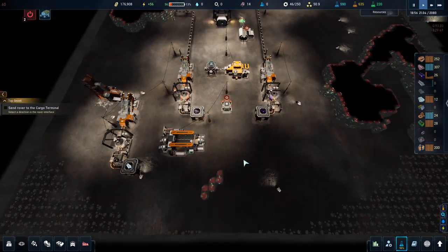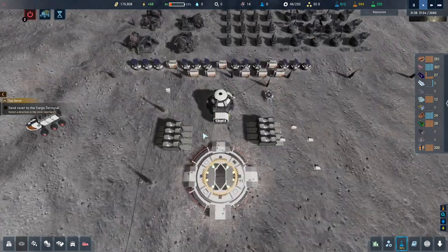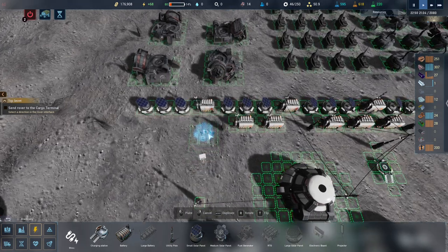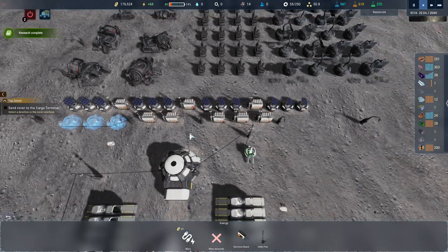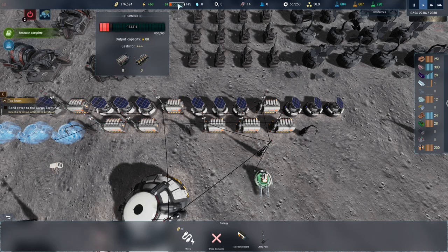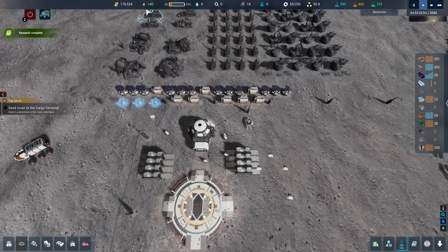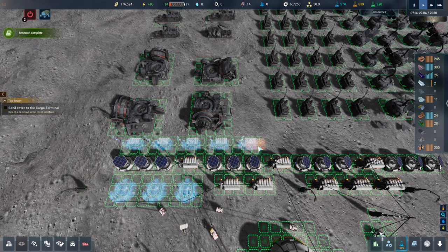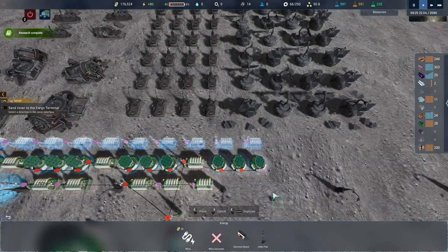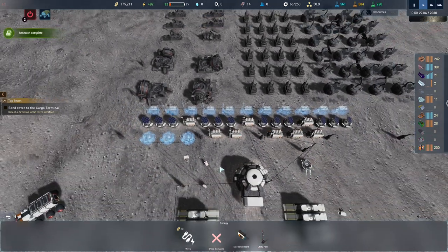No new contracts yet so that's fine. I'll build a couple of large solar panels to boost power and fill the batteries. Research complete. We have eight batteries connected and 80 capacity - we need them to actually charge. I'll add more batteries in here as well. We get all resources back when we demolish them so there's no issue adding more.